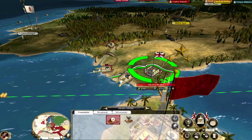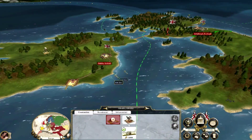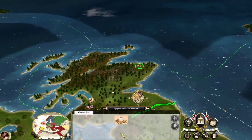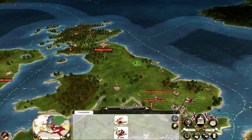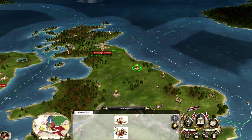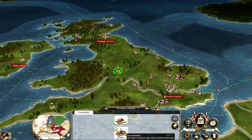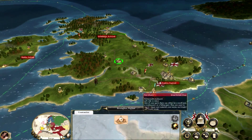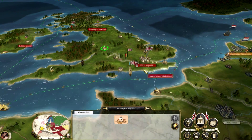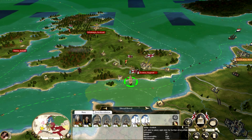That'll be three infantry, and I'd say another three next turn — that'll be six. I'd say that would be enough. What can we build down in Gibraltar? Infrastructure — we don't want to get pikemen. I think we should destroy that and build a military one down there.